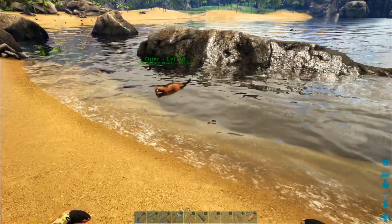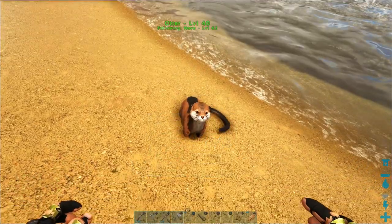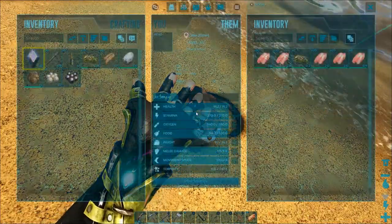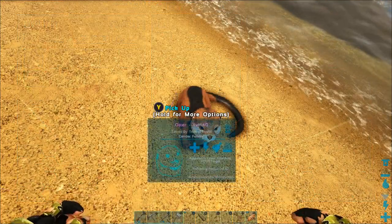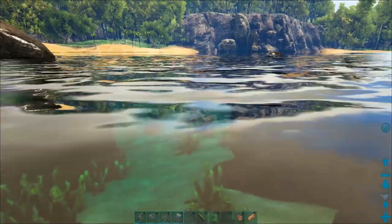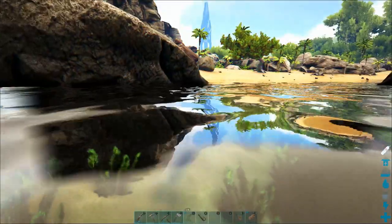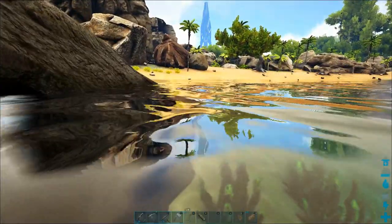Another cool thing about otters is they will automatically loot killed fish that are nearby. If you toss the otter off your shoulder, by default she'll grab all the meat from those fish. But be sure to note: if you are the one that kills the fish, you do not get the pearls from it. The otter has to actually do the killing in order to get the pearls.